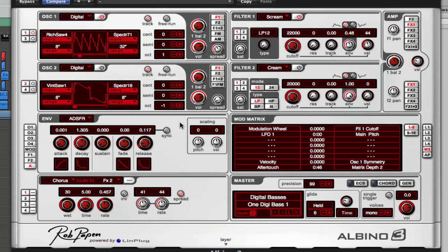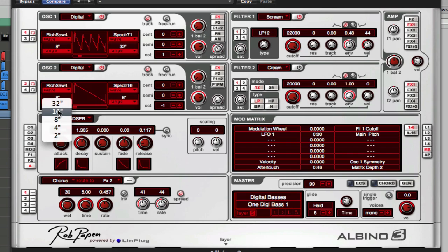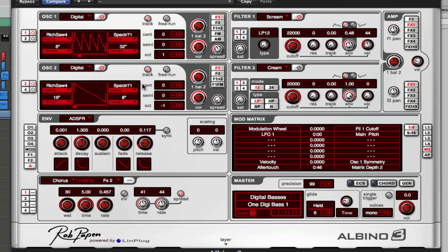Click the power button just there so that the oscillator is turned on, and again go to Rich Saw 4. This time put it on 16, and again go down to wave number 71 and number 16 as well.